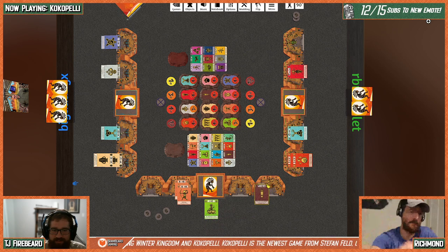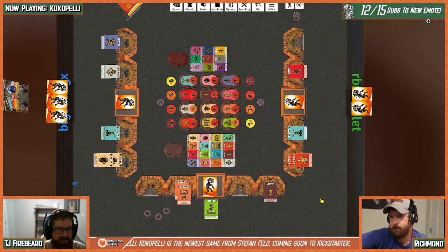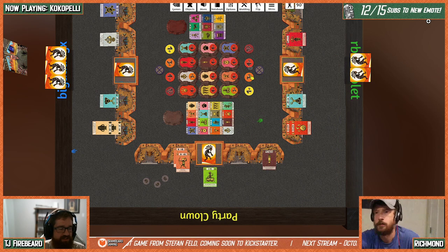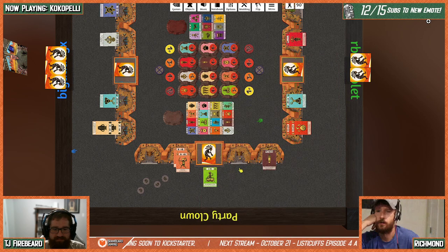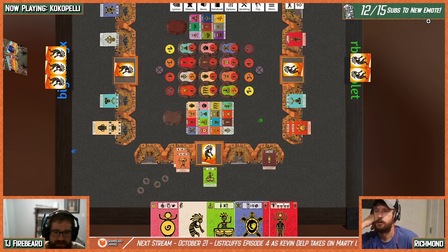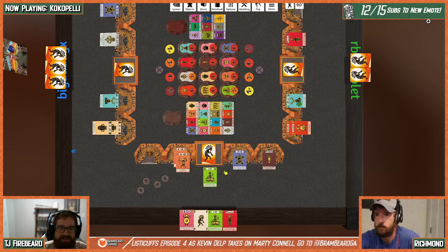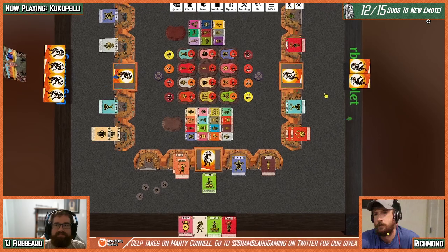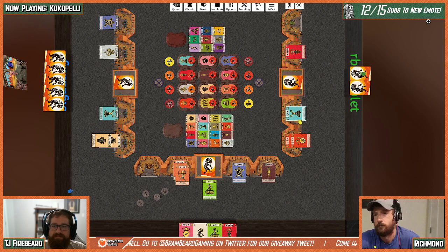TJ starts the turtle ceremony. Travis uses both actions to draw cards. Richmond draws, gets an extra card from his action draw, then starts a ceremony — triggering the feather for three victory points and five cards — and extends to close that ceremony for additional points. TJ extends a ceremony and draws a card to end his turn.